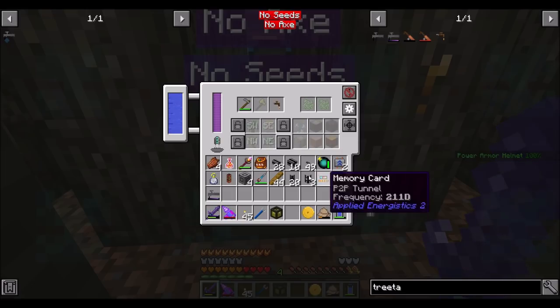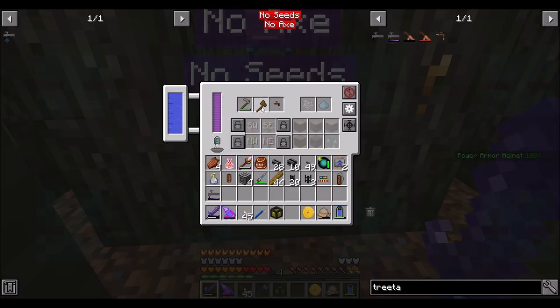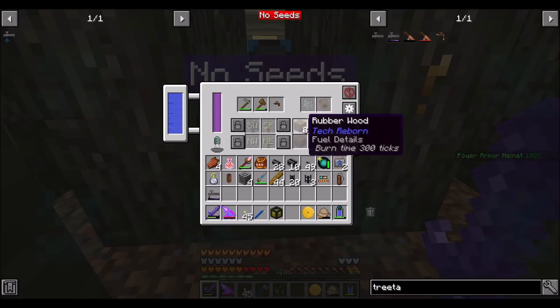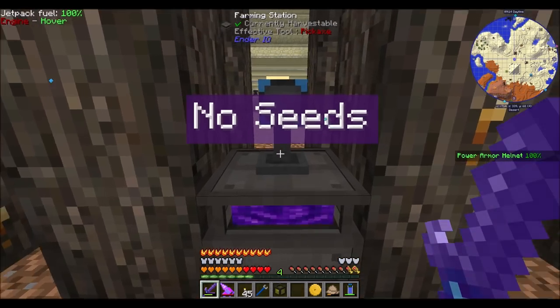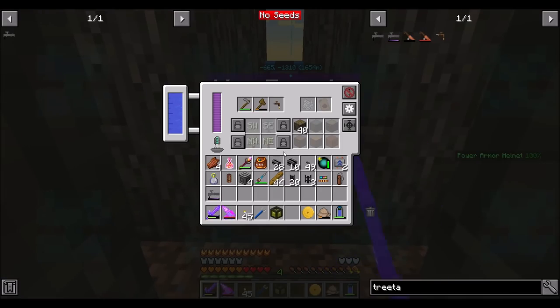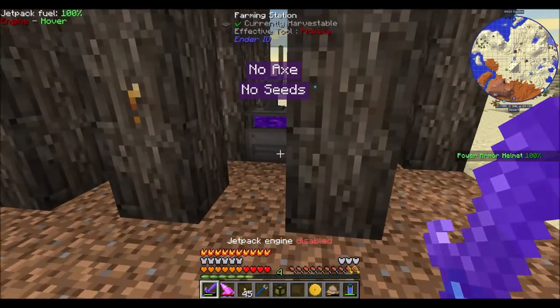That said, if that's what happens, then what we can do is put rubber tree saplings in here and hopefully they'll replant. Let's see what happens — yeah, it's totally cutting down rubber wood trees. And I'm not getting any resin, am I? That's a worst-case scenario. Not only is it cutting down the rubber wood, it's not giving me resin out of the tree slots. That's super not cool.